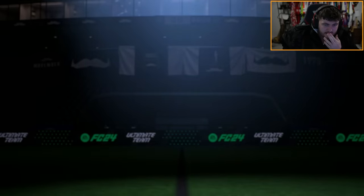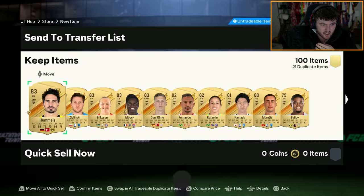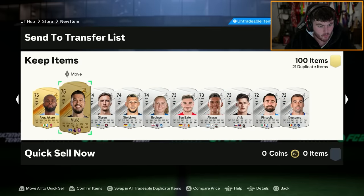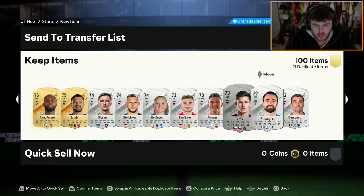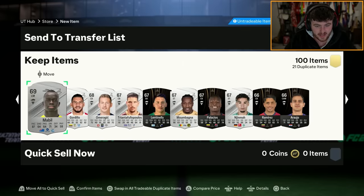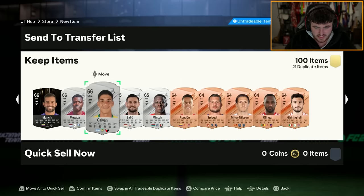Let's have a look what else we got. Matt's Hummels, who was just an inform literally four minutes ago. Always fun. Give me a Kobe Mainu, I'll be happy. You get Olsen. Give me Kobe Mainu and I will not complain, EA. All right? Please. Give me Kobe.